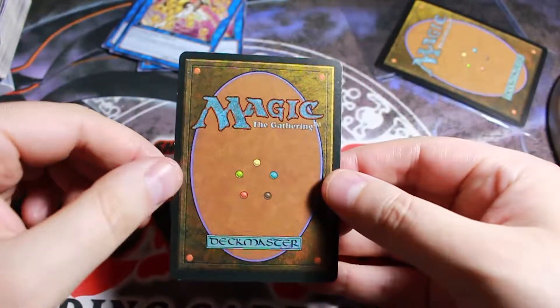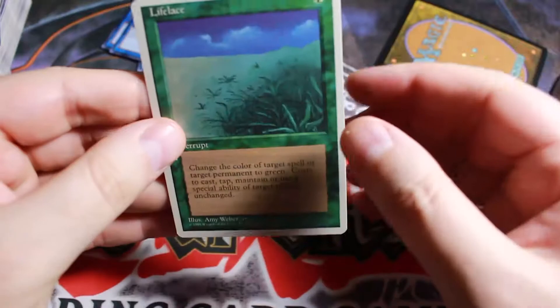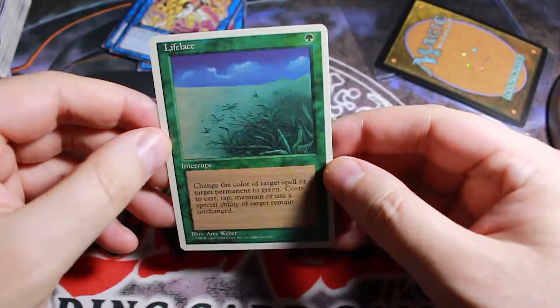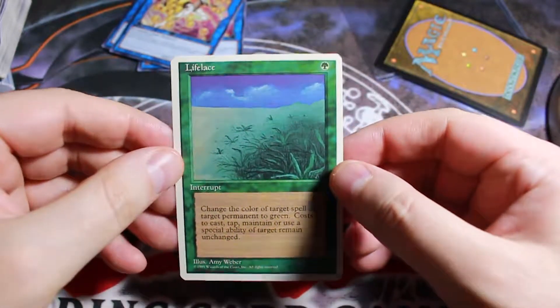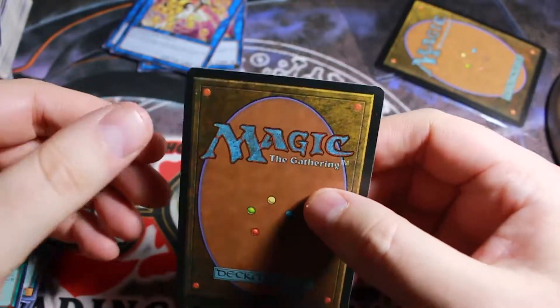Magic card - it's got a tiny bit of wear on the corners. Lifelakes. Nice looking card there. This is obviously an older card. Very nice looking though - it's actually in really good shape. Well, considering its age, it's in really good shape.